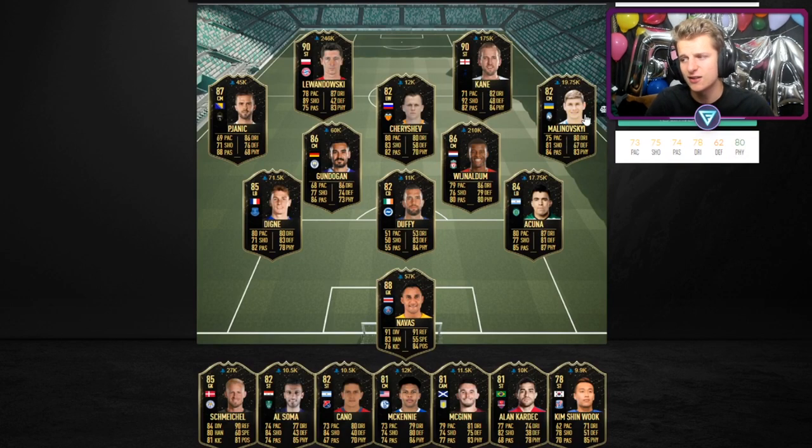The players in the current Team of the Week that people would actually change their team around are probably Lewandowski, Gundogan, Digny, Pjanic, Wijnaldum, Acuna maybe, and Navas. The strongest of these being Digny — he's a highly demanded player — then Wijnaldum, and Navas as a bit of a stretch. I also don't believe you have the same chance of pulling each player; I think EA tiers them.